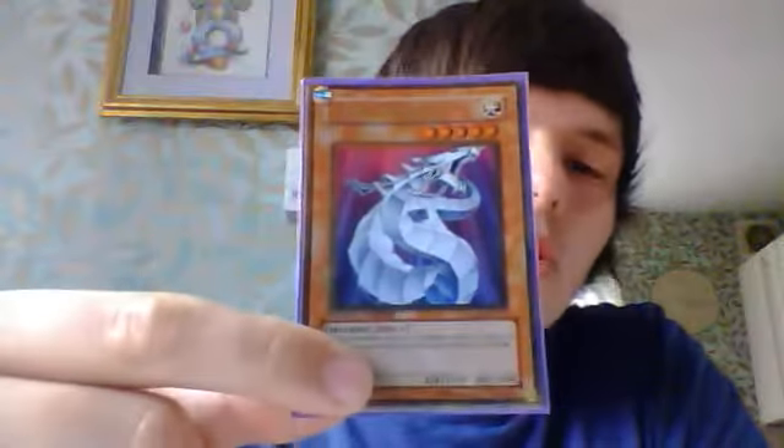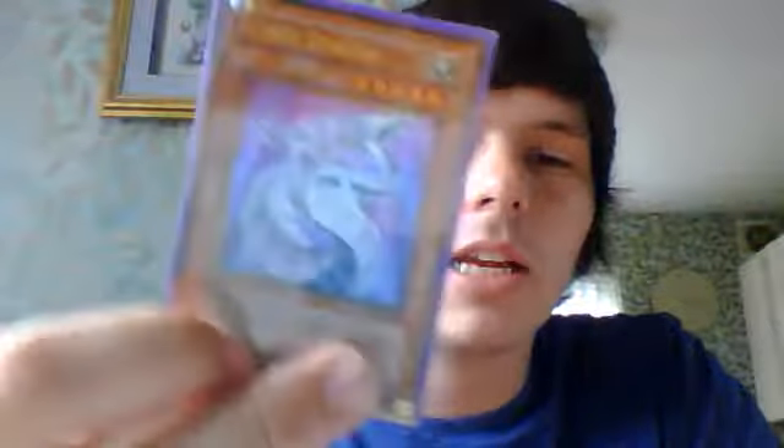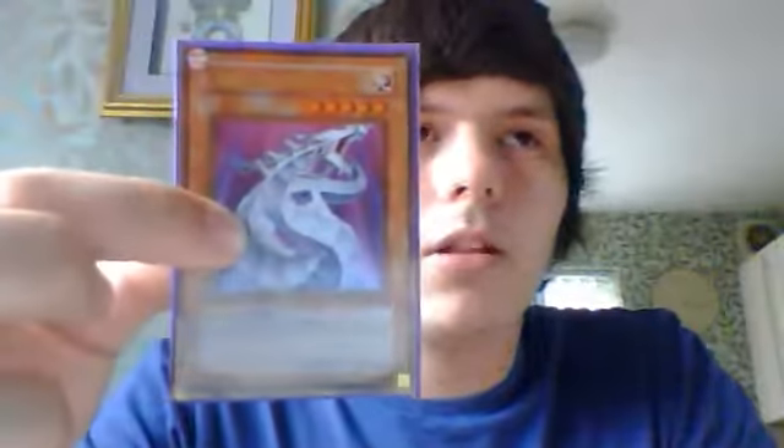Cyber Dragon is a very good card. There's not many level 5s with 2100 attack that can compare with him, just because he can be special summoned with ease. Especially if you've just cleared your field, or maybe Torrential just destroyed all your field. Cyber Dragon doesn't counteract that, but allows you to get a monster back on the field and start trying to salvage whatever you did have.